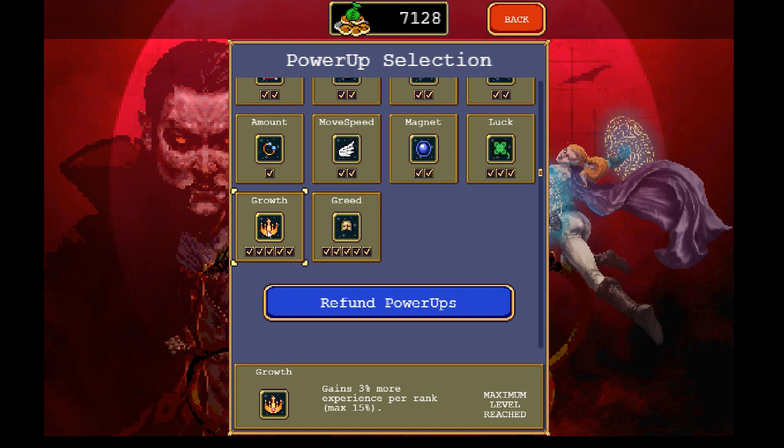The third EXP source is character choice. Imelda, the first hero unlockable for just 10 gold, has a passive that maxes at 30% bonus EXP — and she hits that cap at level 15, just two to five minutes into a run. Compare that to Mortaccio, who also has a great buff but doesn't max out until level 60, which is halfway through or later. Combine two or three of these EXP methods to maximize your leveling potential.